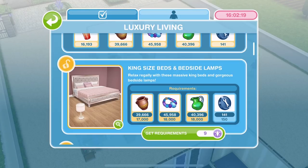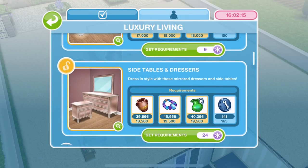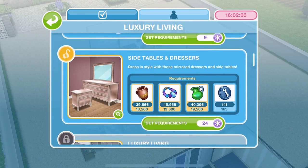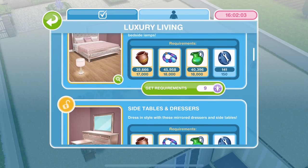The only things I have left to unlock are the king size beds and bedside lamps, and the side tables and dresses. I have enough of the pottery, the jewellery and the glassware to do both of those, but you can see my Constructor Coins — they're always the thing that I struggle with.